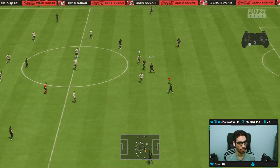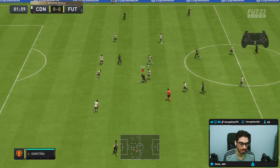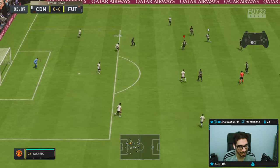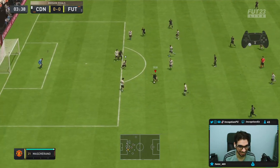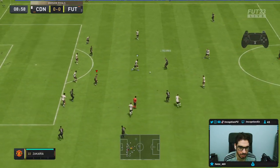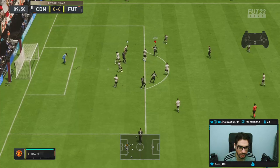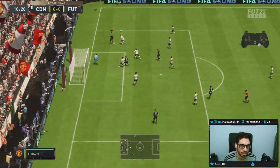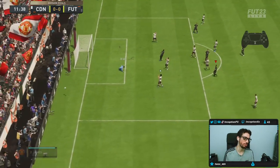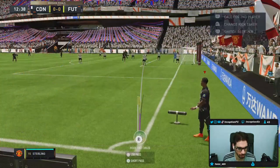Oh, that first animation is not good. I hope that's not a continuous thing. I'm noticing the average body type a little bit, but that shot was kind of wild. Did he tip it? Yeah, he did tip it. Couldn't get the roulette off there. Get the finesse shot angle — get some venom behind it. I think the L1/R1 would be better in those situations, honestly.